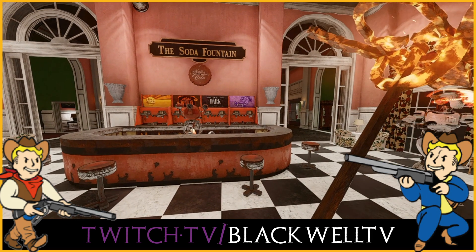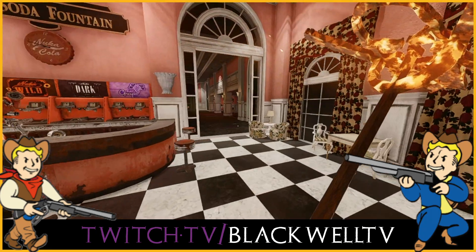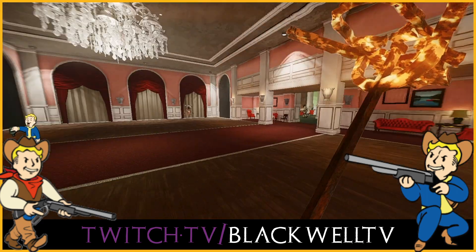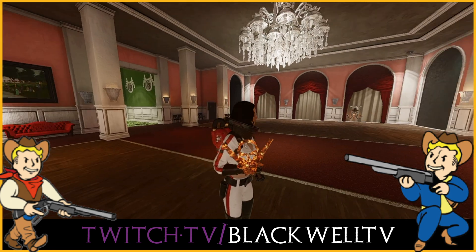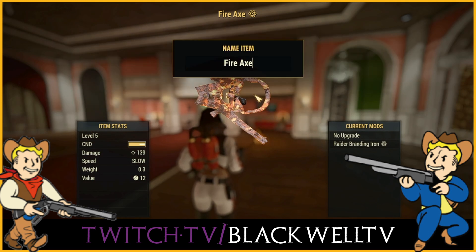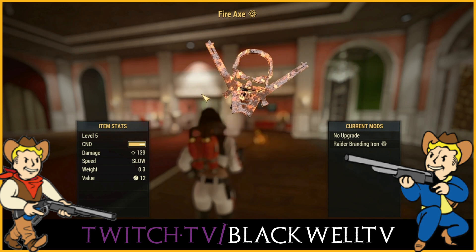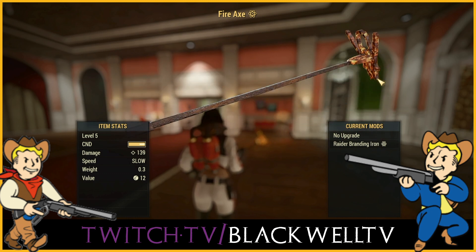It doesn't improve the weapon in any way — it's just a visual change. It's comparable to other items in the game; it's just a fire axe so you can use it at low levels. It is what it is — take a look at it in the Pip-Boy. It's just called a fire axe but you can rename it if you wanted to. So there's a good look at the fire axe — this one is level five, I just made a low level one.